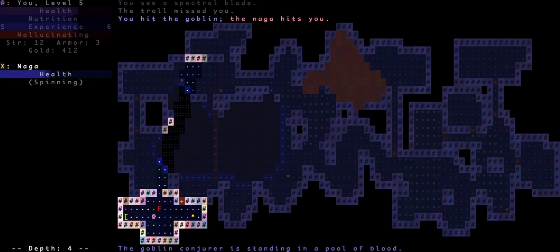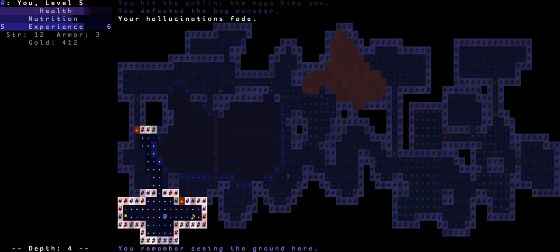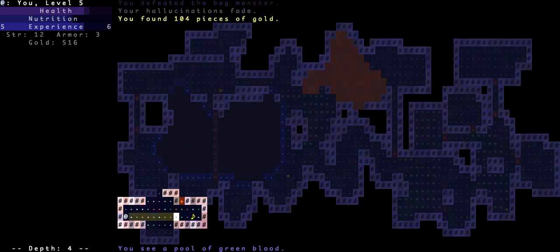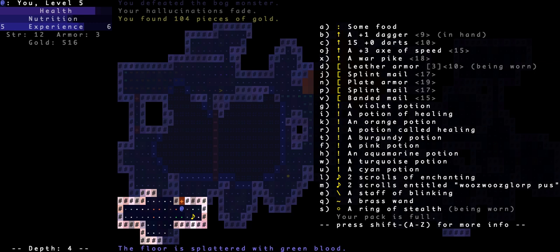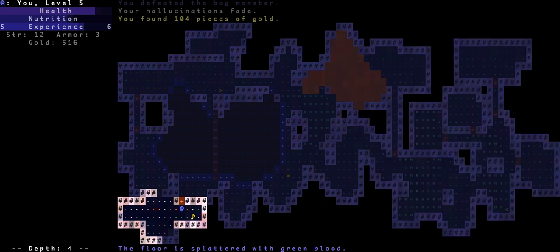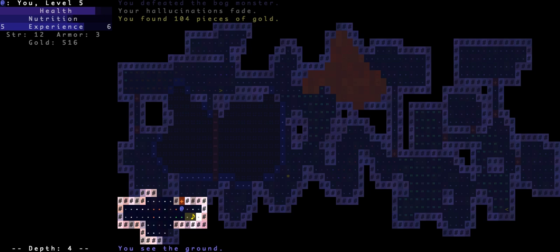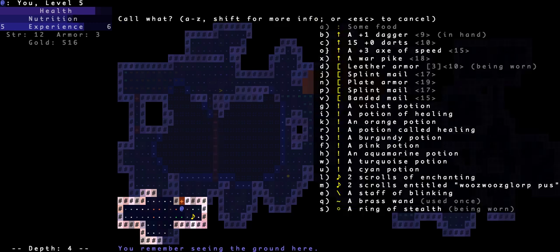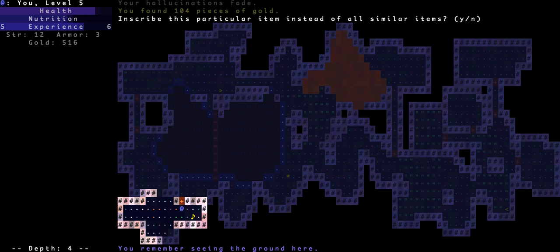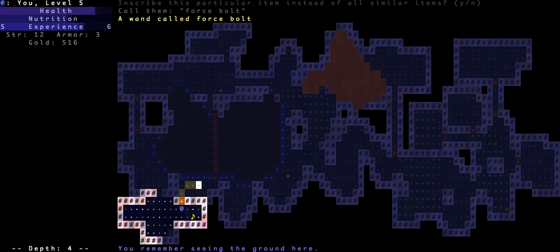Whatever it was, it was killed pretty easily. It told me the duration remaining — that is just the nicest thing anybody's ever done for me in a roguelike before. Made really nice-looking stuff that makes it easy to figure out. Let's try to use the wand — whoa, what was that?! It's a brass wand that did it. It looked like a force bolt to me — I have no idea if force bolt exists in this game.